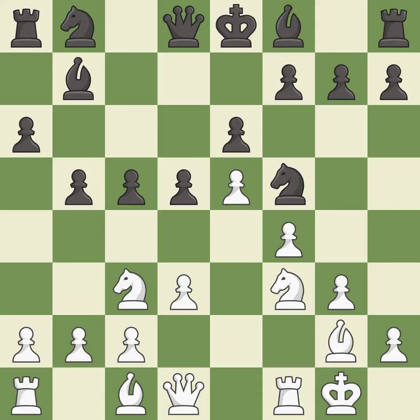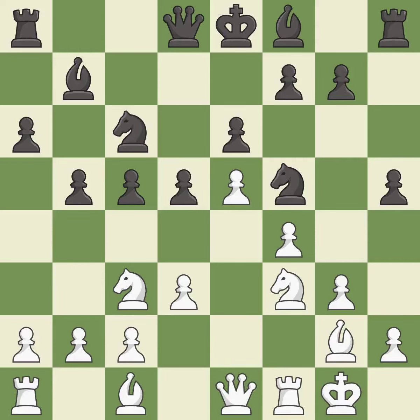This threatens to kick a knight. It is excellent — that's what I would have recommended. It is best. This develops a queen off its starting square, getting it into the action. It is good. This activates a knight by developing it off of its starting square. It is best.